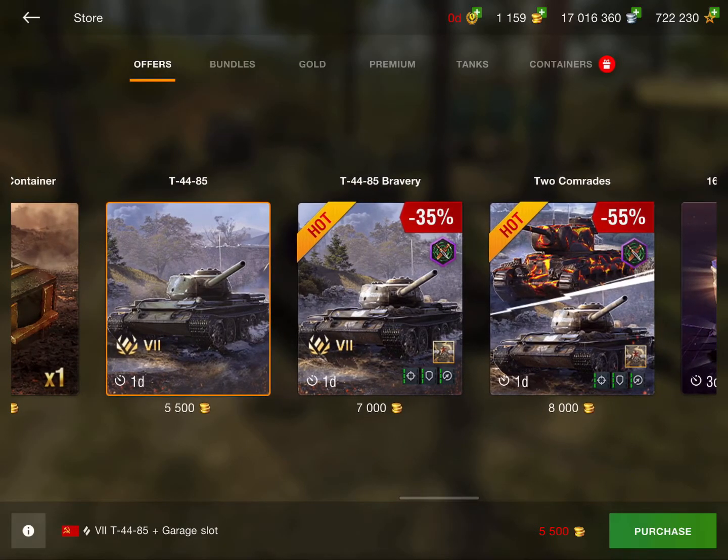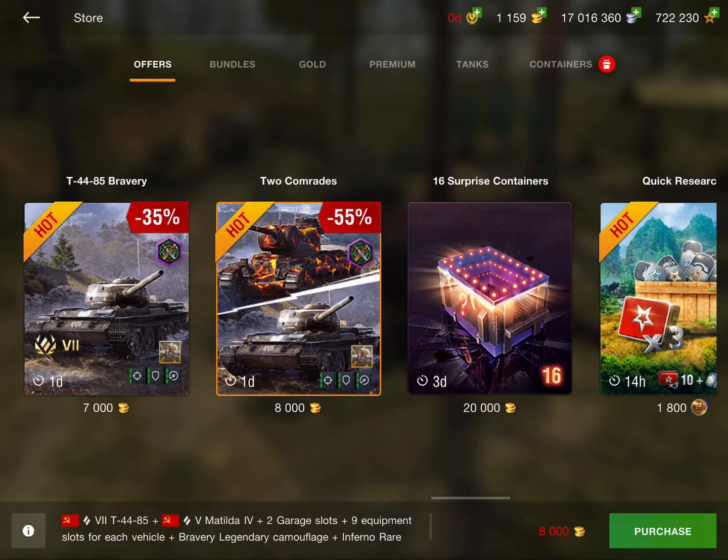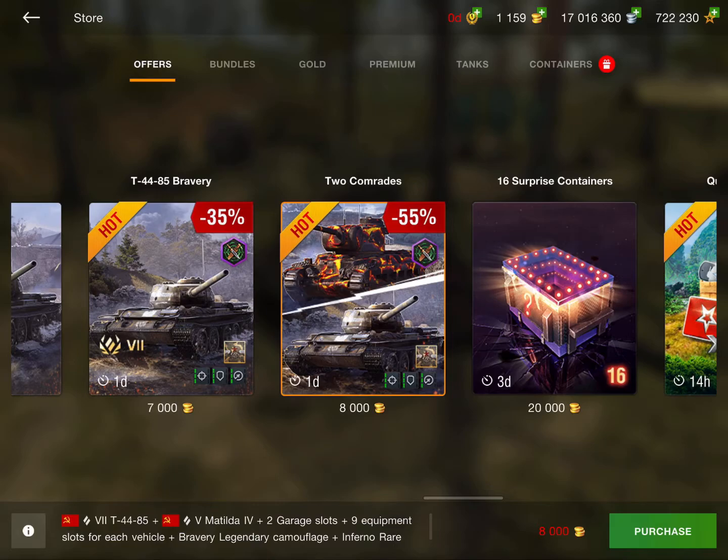The T-44-85 deal isn't horrible, but I still don't think I'd recommend it, and there's only one day left on it. It's not really worth it, but it's not a super expensive amount of gold either, so it's up to you. The Two Comrades bundle is 8,000 gold and gets you the Matilda IV and the T-44-85. I also wouldn't recommend this because it's kind of overpriced. Pretty much everyone already has the Matilda IV from a past event, and the T-44-85 just isn't a very interesting tank.